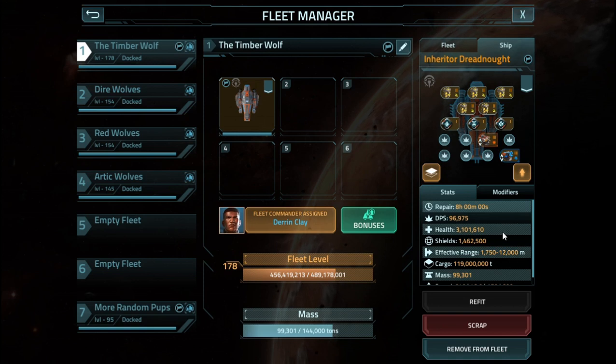Stats-wise with the fitting I have: nearly 1.5 million shielding on the lower side. Health-wise, over 3 million hit points easily. Repair time is standard, as with most tier 8 and above dreadnoughts. Range is almost the same as the previous — it's just slightly larger. The last one was about 1,500 meters and this one's 1,750, but this is a bit of a chunky vessel, as you're going to see.